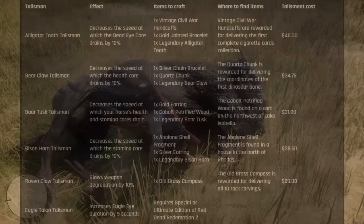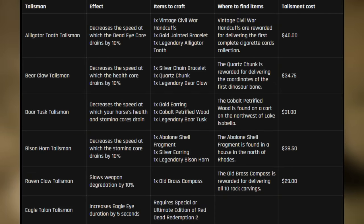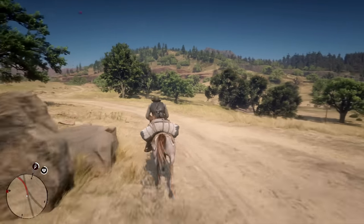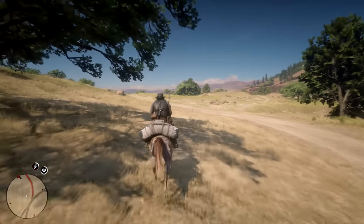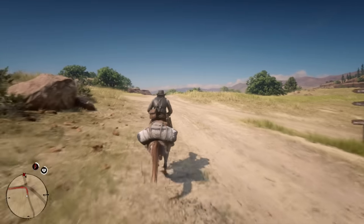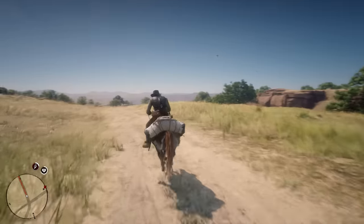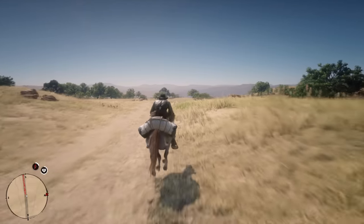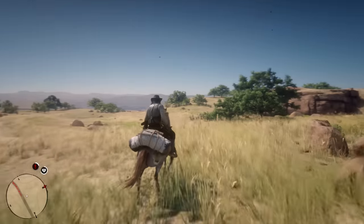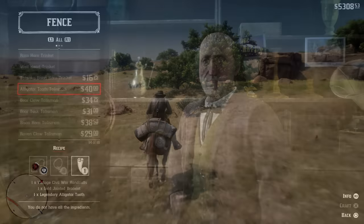Now that we're done with the trinkets, let's move on to the talismans, which require more than just animal parts. You'll also need certain items that you can get throughout the world or by finishing certain types of missions. I already mentioned the Ravenclaw Talisman — I'll cover two more of the six that exist in the game.